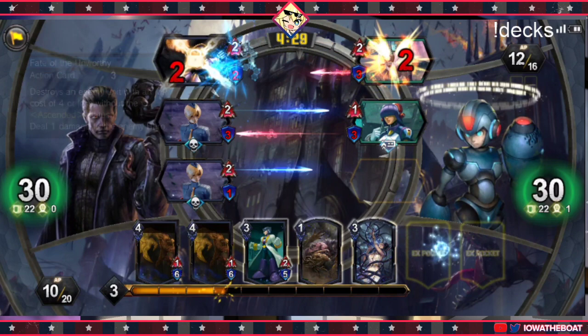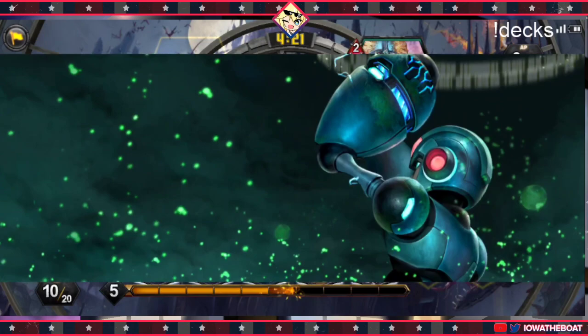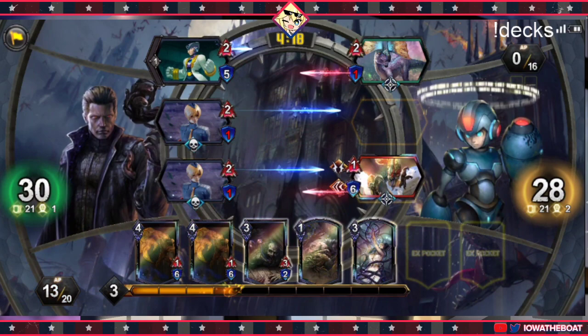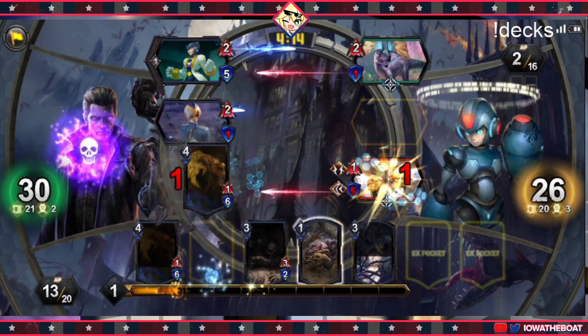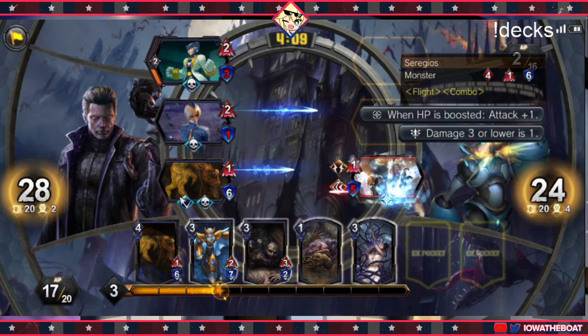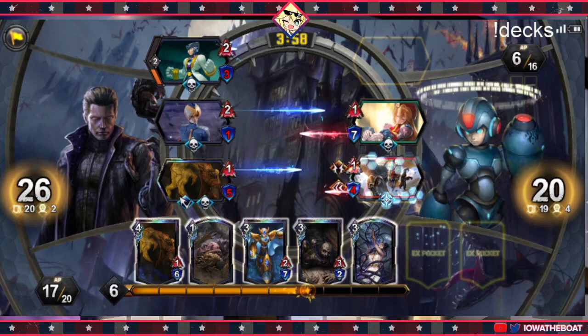I can use this Fate of the Unworthy, but I'm going to wait until they waste their action card on one of their current units, and then I kill it in response. I'm going to play Bannersnatch in front — as soon as that thing goes to 4 life, I'm going to kill my own Bannersnatch and kill it with it.